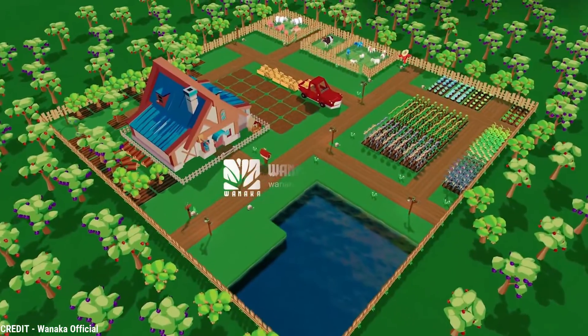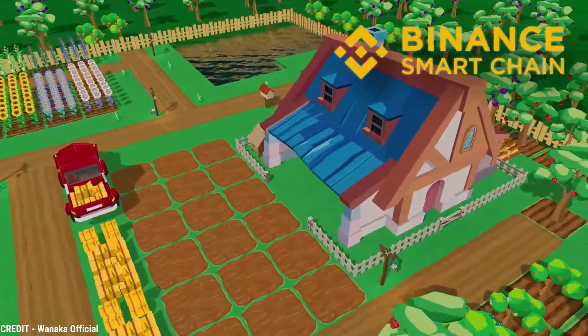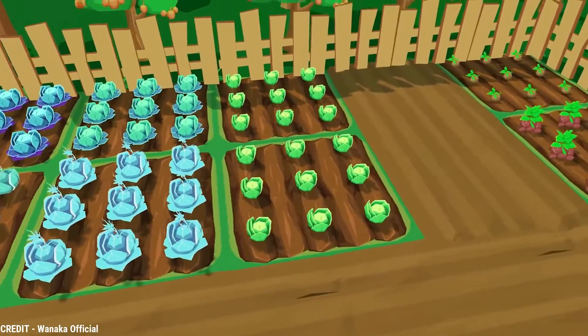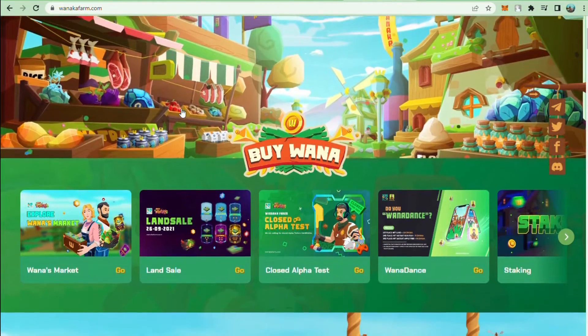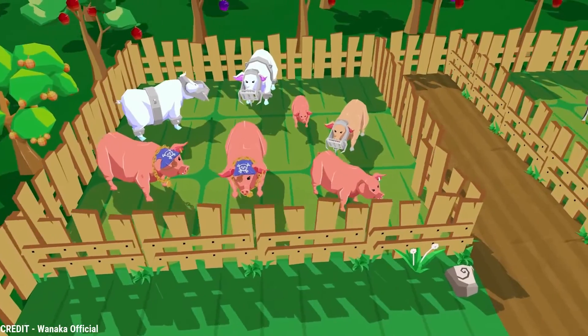Moving on to number four: Wanaka Farm. Wanaka Farm is a Binance Smart Chain virtual agricultural game in which users can develop fields, tend crops, breed pets, and beautify their virtual estate. Players will be able to buy or rent land and harvest crops to sell for WANA. Seasons, land levels, and various product and animal species will all be included in the game.